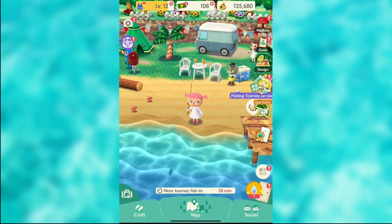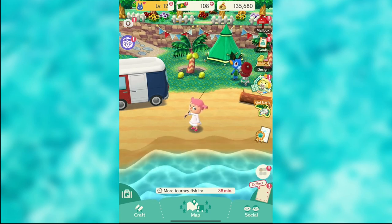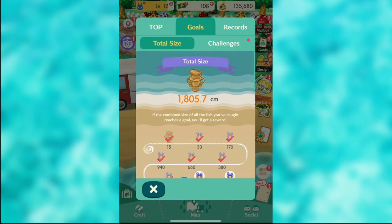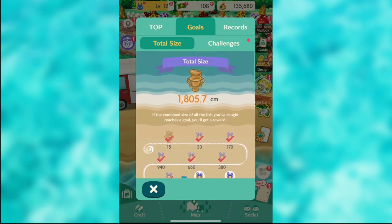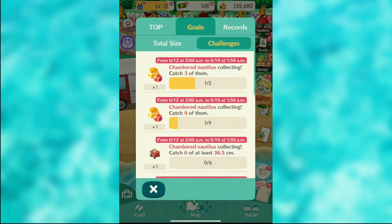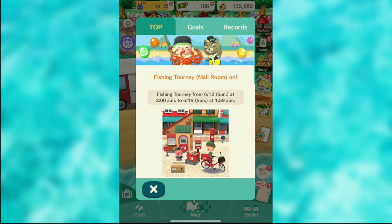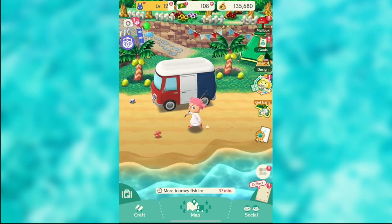That's basically the fishing tournament in a nutshell. When you see CJ up in the top left and there's an exclamation point under the camera icon, click that — it means you have something to check. You can keep track of where you're at under 'Total Size' and 'Challenges.' We've completed one, so we're going to claim that — we get sparkle stones, which you need for crafting. If you have friends, you can see the records and who the top person is, but that's basically it.